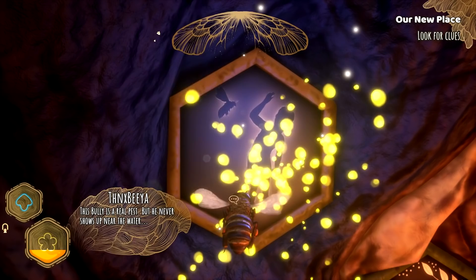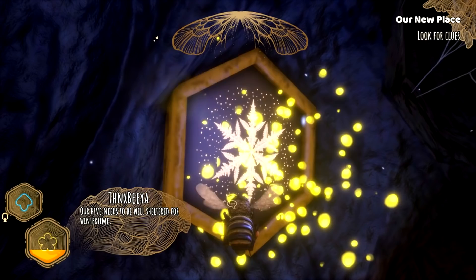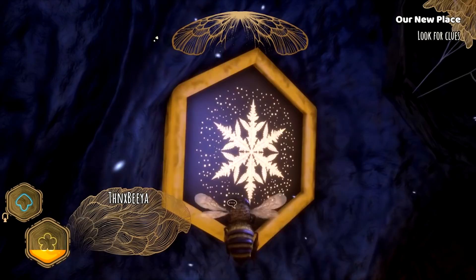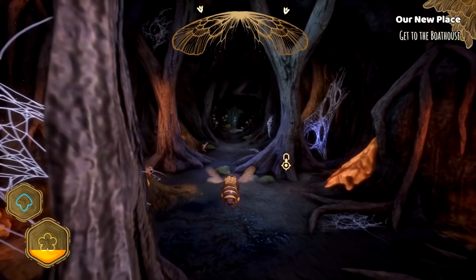This bully is a real pest, but he never shows up near the water. So we piece it together — we need a location with rare flowers, which is away from the bullies. Our hive needs to be well sheltered for wintertime, because wintertime. There are often good spots near human buildings. I've got it — the place called the boathouse. New location. I think I'll find something there. Okay, we're going to the boathouse.